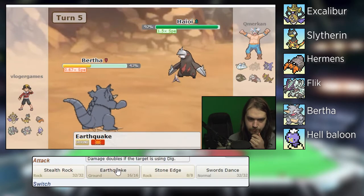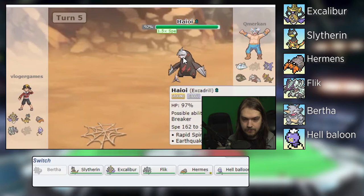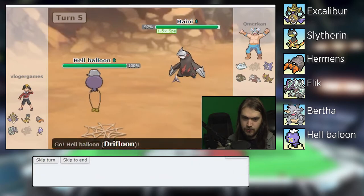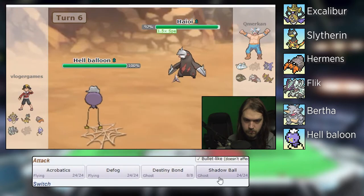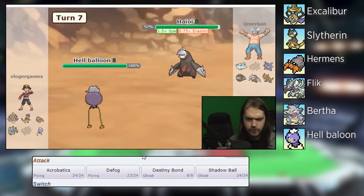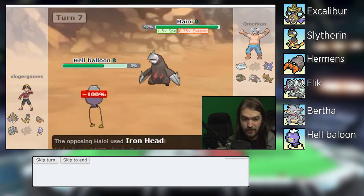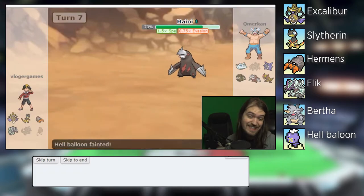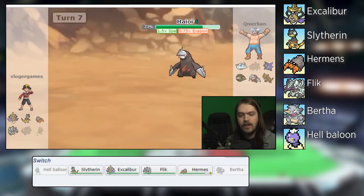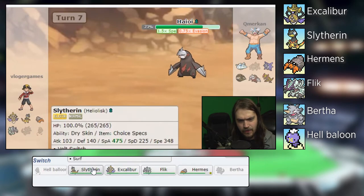I can Defog these away with Hellballoon. By the way, the points don't really matter in this episode because nobody's getting eliminated obviously. Do I need you for anything else? Oh, you're going to Rapid Spin those away — you know what, Bertha's not outspeeding anything anyway so the Sticky Webs don't really matter. And why would you use Rapid Spin against Hellballoon? I'll try a Shadow Ball just to do a little bit of damage.